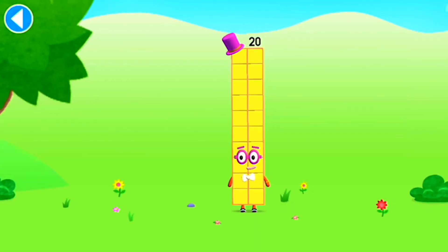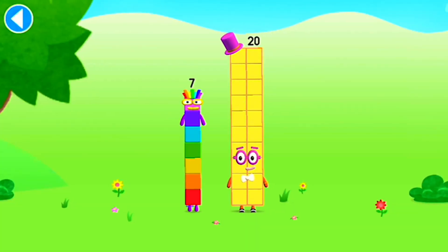You're about to meet number block 27. Can you add 7 to 20 and make number block 27? Drag number block 7 onto number block.